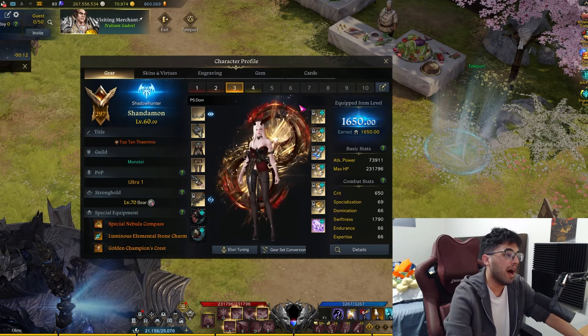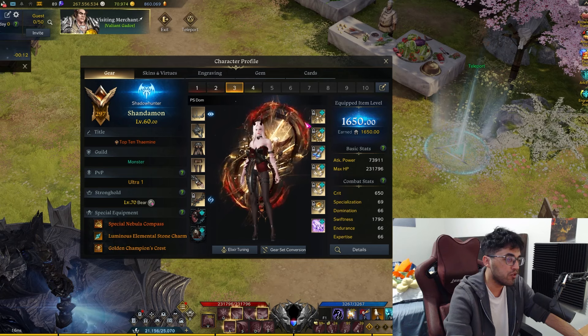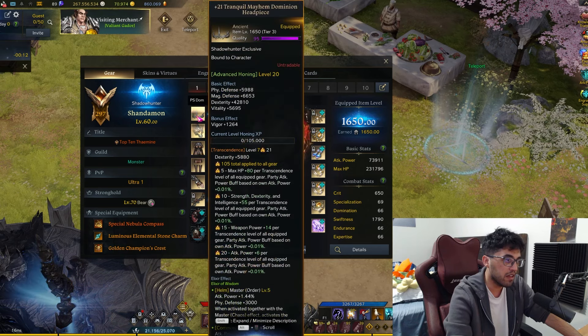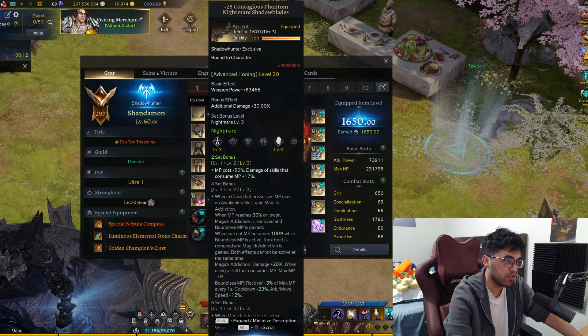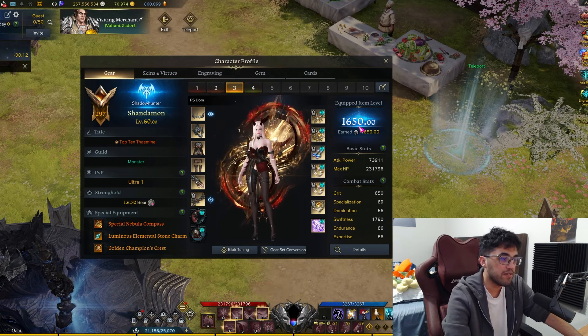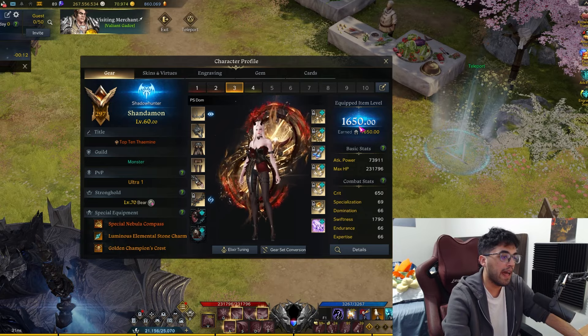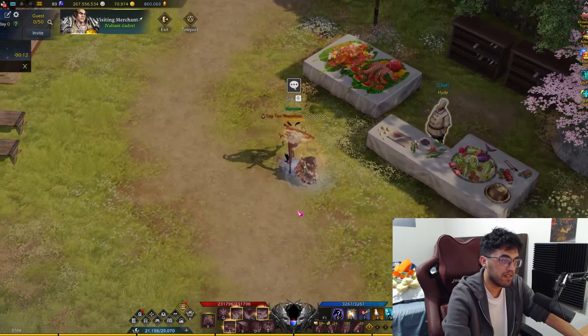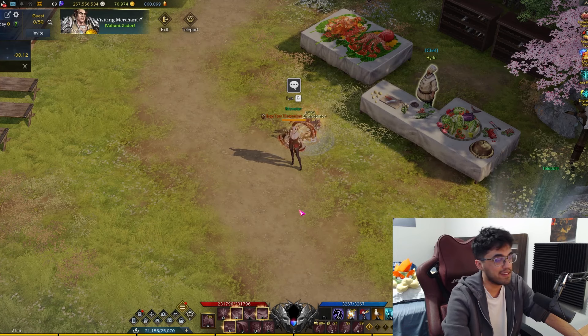So my main — I forgot to show you — 1650. From the time I'm making this video I have every advance honing at 20 except chest and legs. That's 20, 20, 20, and 20, and that'll put me at 1653.